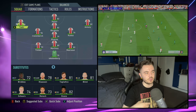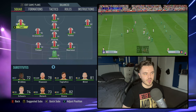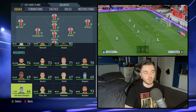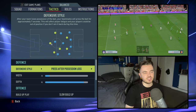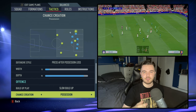What do we have offensively? Build-up play — we have slow build-up. And chance creation — we have possession. A much more measured, calculated approach with Louis van Gaal.